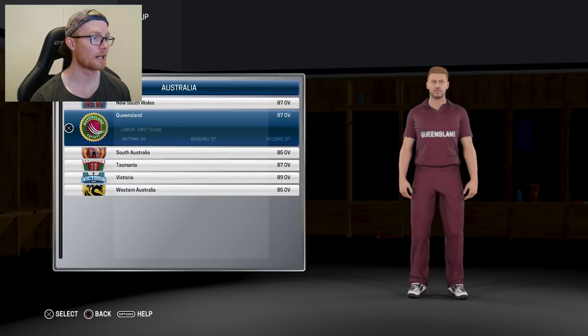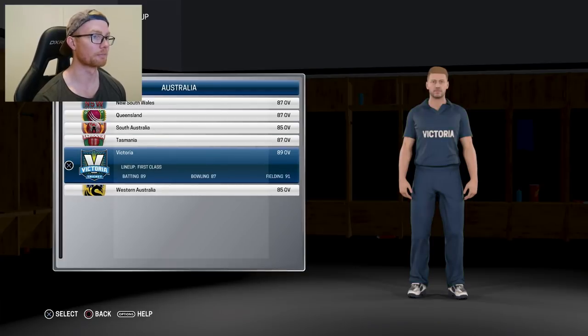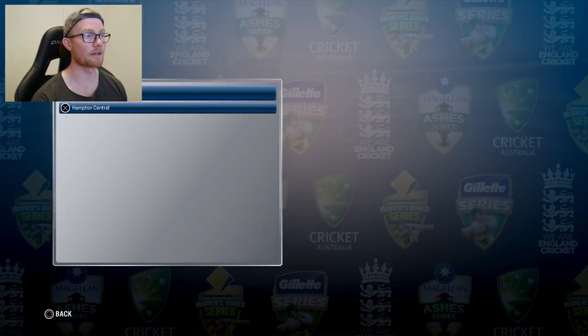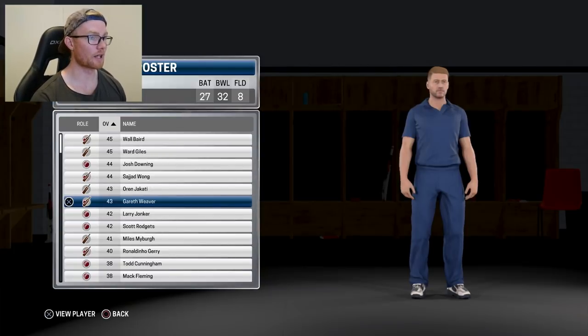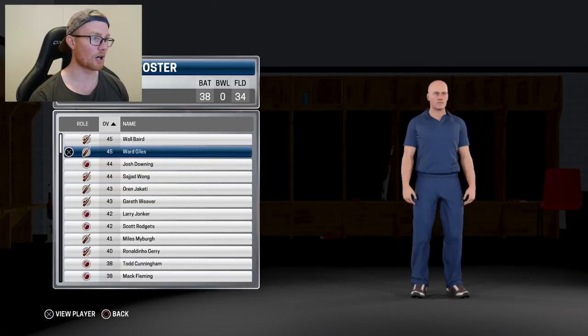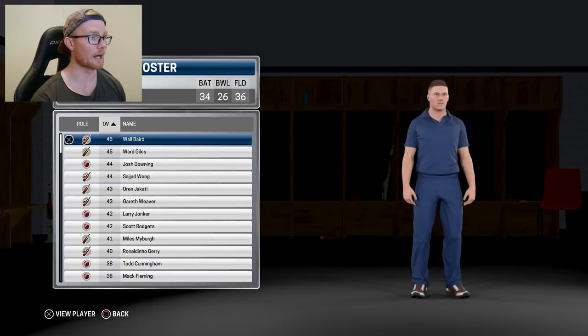It's going to be Australia as the international team and Victoria as the domestic team. And just to confirm the club team — we're going to be Hampton Central. I created this team because this is the actual team I play for in real life, so I thought that would be a nice little addition. As you can see, I think we're the seventh best player in terms of overall rating, with Ducati, Wong, Downing, Giles, and Beard all above us. So hopefully towards the end of the season we'll get up to hopefully be the top player in the team.